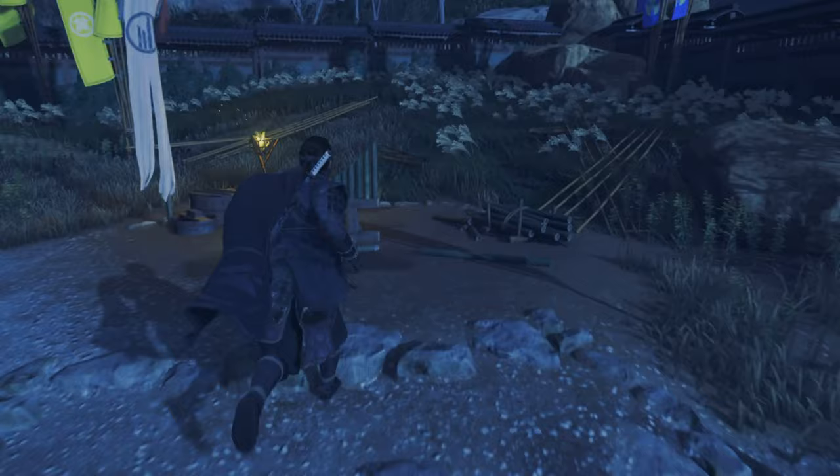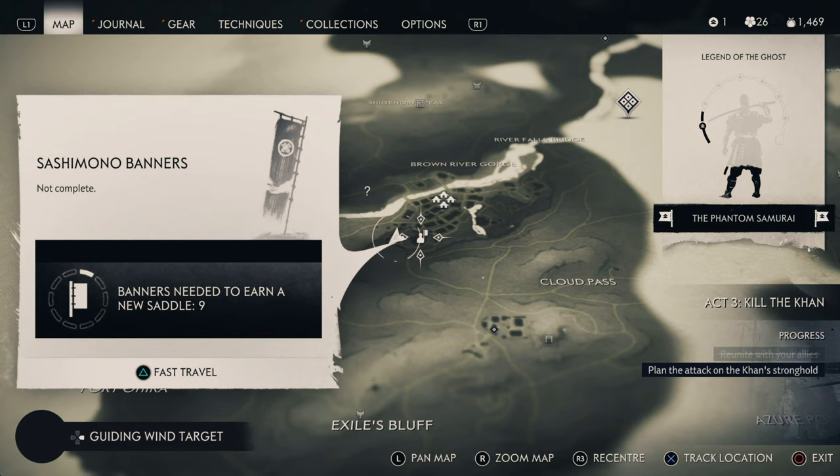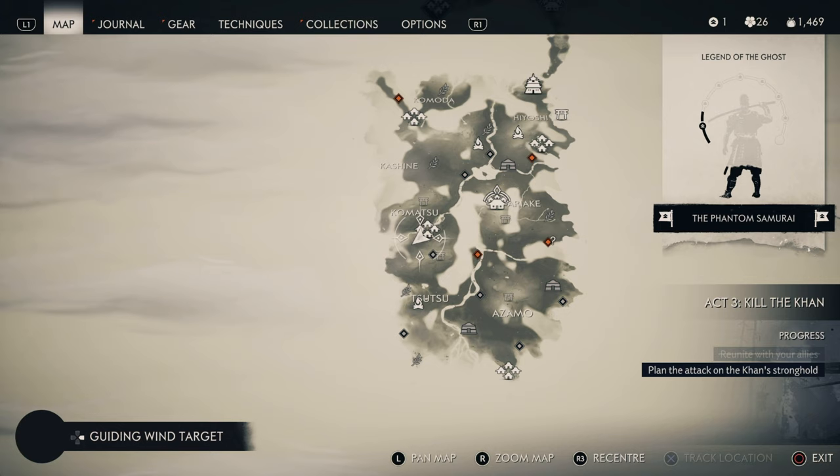Here's the next one. This one is in the Komatsu region — it is in Komatsu Forge, just on the southwestern end. If you find the banner guard, keep going west from him and you'll find it. Right there.